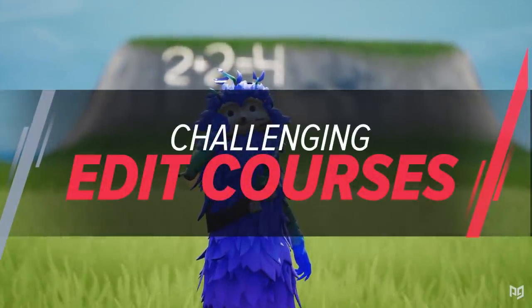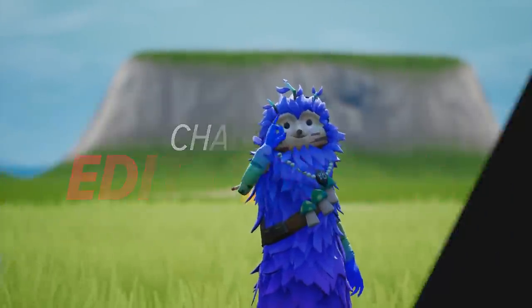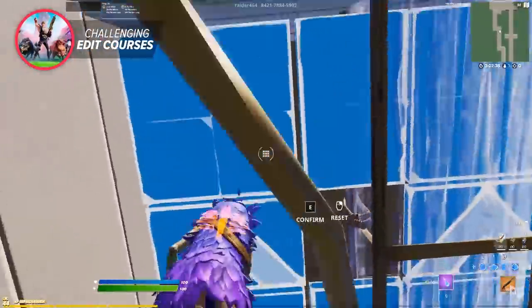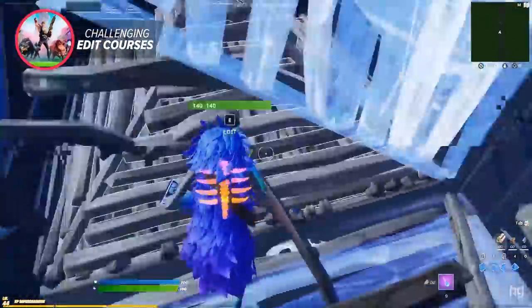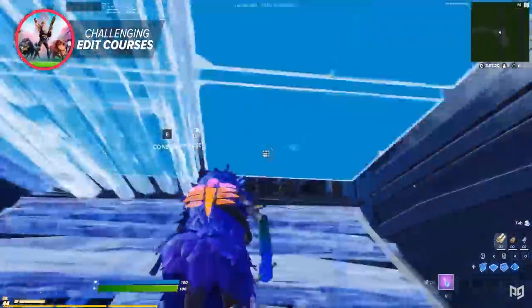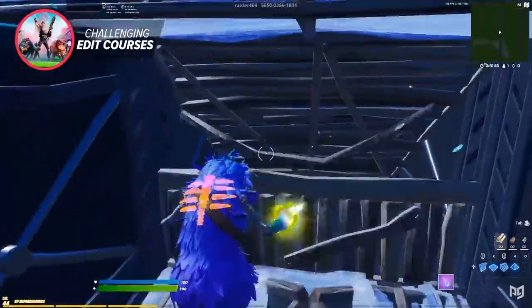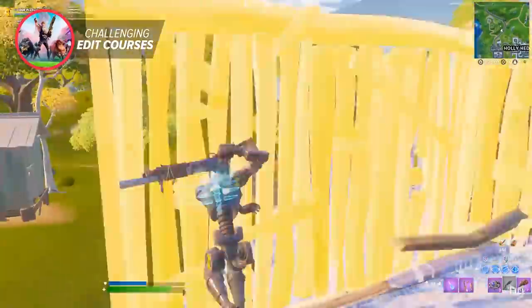One more optional setting for better performance: set your frame rate limit one step higher than your monitor's refresh rate. This keeps your FPS above your monitor's range during small drops and lowers input delay by a small amount. This next tip is something you can do every day as a quick warm-up — challenging edit courses. This will only take a couple of minutes, but you have to make sure the course is actually challenging, not one you've already done many times.